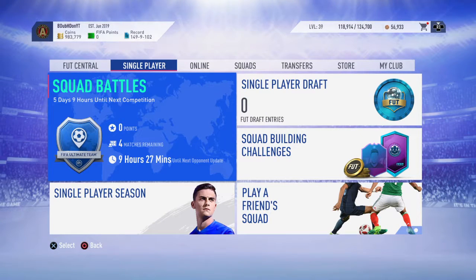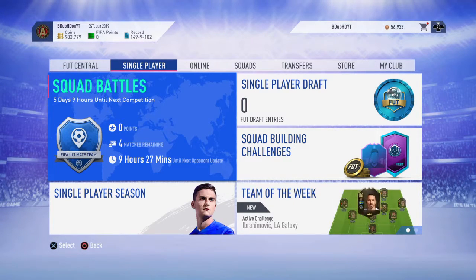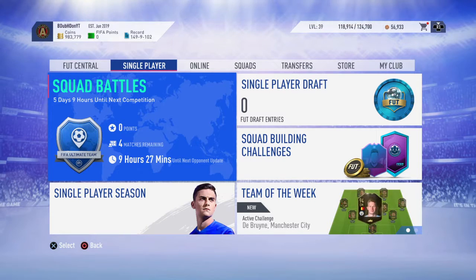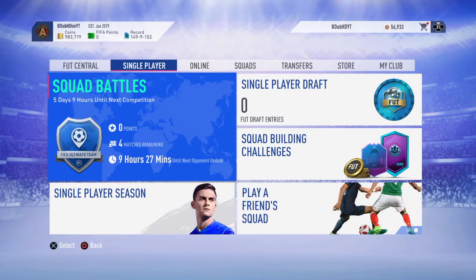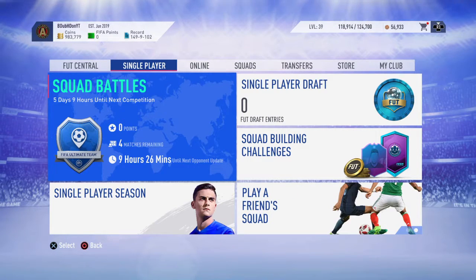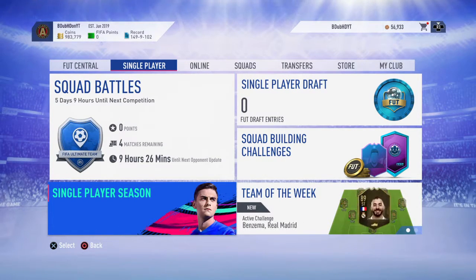Welcome to episode 1 of the best possible foot draft. We've got about 20 days until FIFA 20 really hits. It's about 10 days until the demo, then a few days on top of that for the web app, and then the 10-hour early access trial. The official release is on the 24th for the Ultimate and Champions edition, and the 27th of September for the regular version.